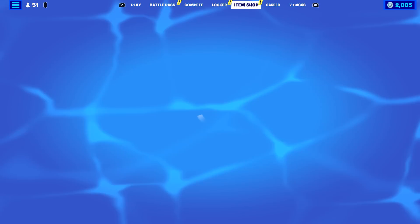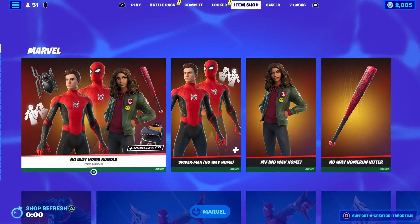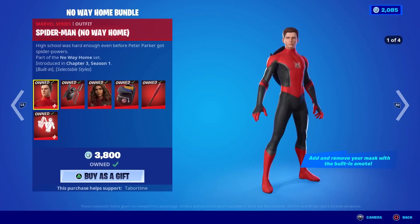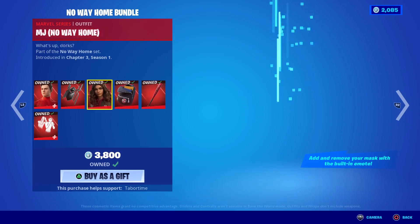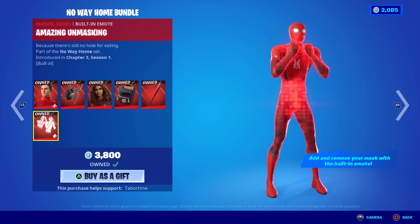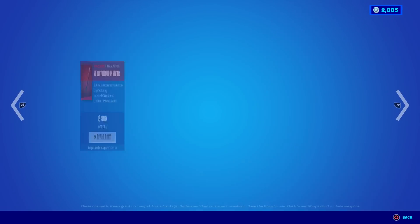I had a feeling it's Marvel time. Son of a gun, look at this — Spider-Man's back. The No Way Home bundle — the entire Marvel section is here. This one is the No Way Home version, plus MJ No Way Home with her book bag, the Home Run Hitter, the Icon back bling, and the Amazing Unmasking built-in emote — add and remove your mask. Sold separately: 1500 and 800.